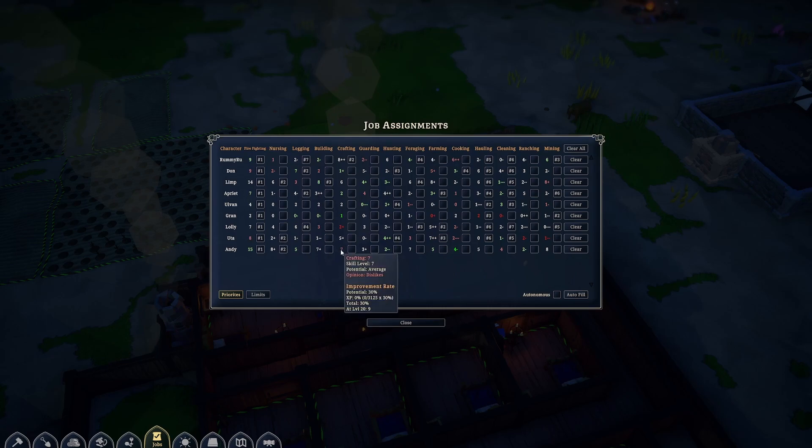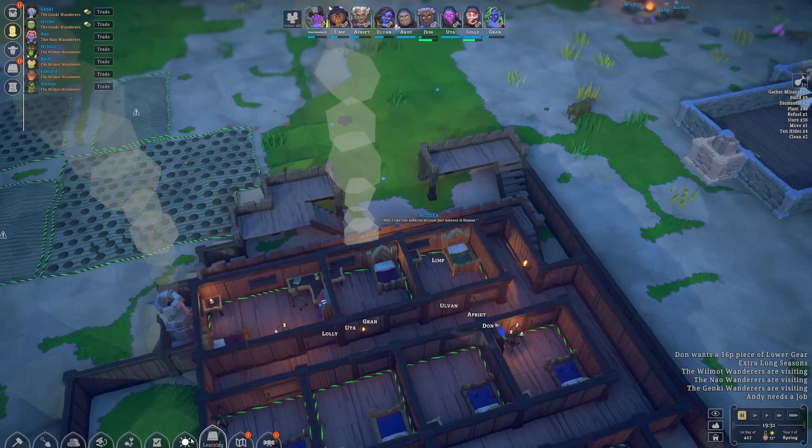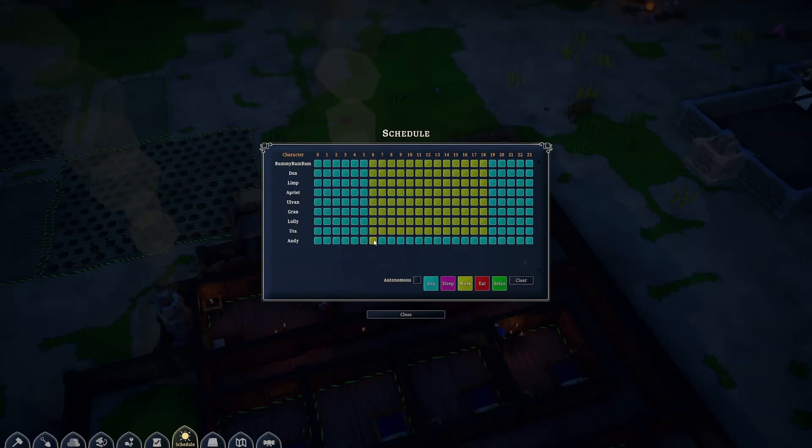You don't like crafting, but we're making you do crafting anyways. You can be a crafter. Forager will be next, then foraging, then building, then mining, and then hauling will be last. Farming and cooking - actually, you're a pretty good cook, but we're going to just limit you on this. And then schedule - same thing. Work from 6 a.m. to 6 p.m. Okay, let's work.